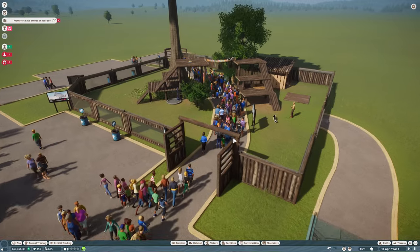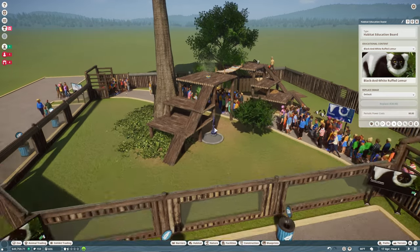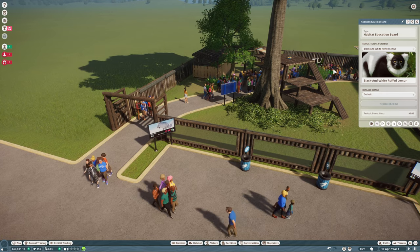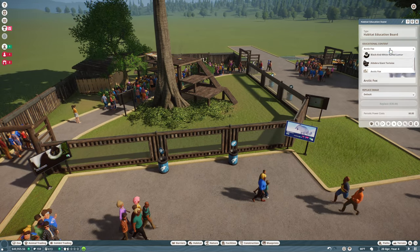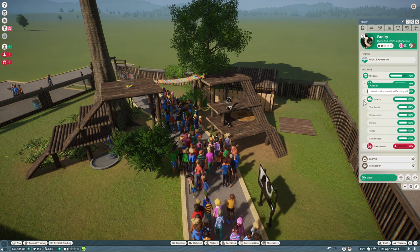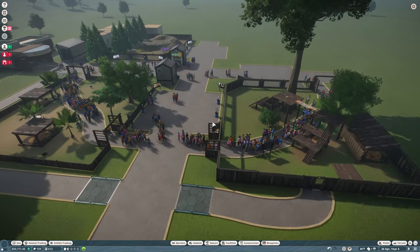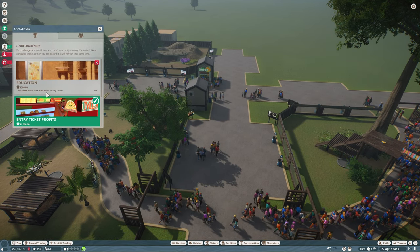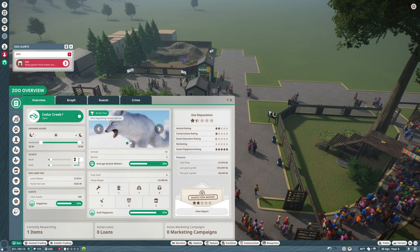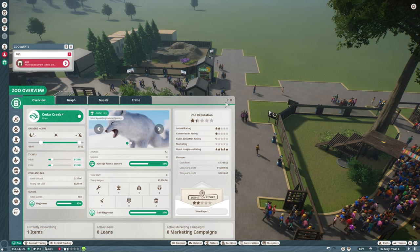Guests are happy as well because they can see different stuff. Let's go ahead and change our signs down to the lemurs. I wish we could control how many guests were entering this habitat at once — we'll have to pay attention to whether or not the lemurs get stressed, because you want them to be able to be happy enough to mate. They don't seem stressed — they seem quite happy there. Very good. So now we've got a lot of appeal with that. I did see a guest think prices are underpriced, so we're going to go ahead and double that again — 12 and 12.